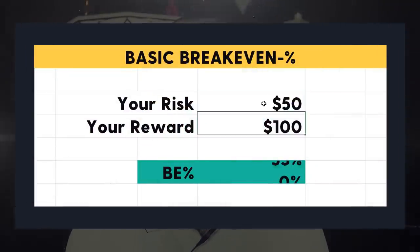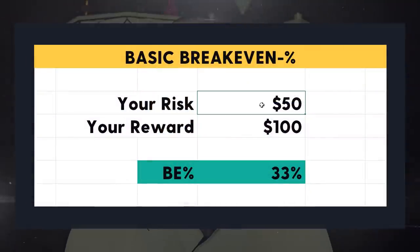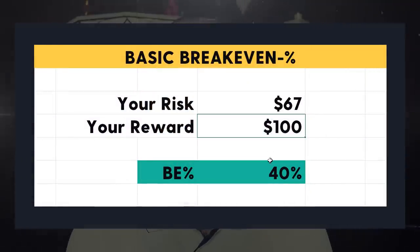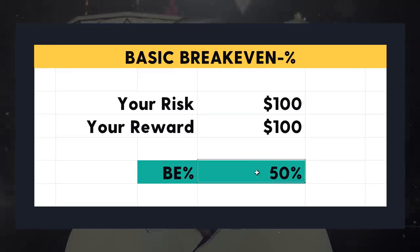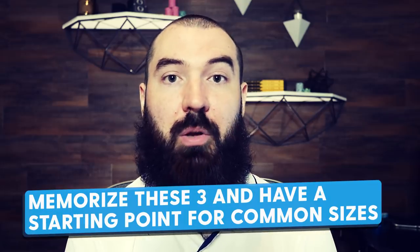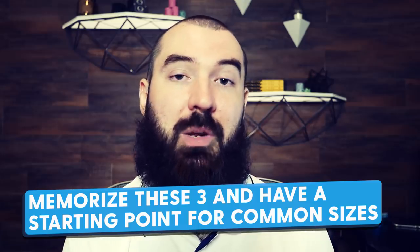Here are the three you 100% need to memorize, because these are based on the most common bet sizes: half pot, two-thirds pot, and full pot bets. For a half pot bet, it's simply 33% break-even — we are risking one unit to win two units, so one divided by three equals 33%. If we bet two-thirds pot, that's 40% break-even. And if we bet full pot, risking one unit to win one unit, then we have a 50% break-even. Please memorize these. You're going to be making bet sizes in these ballparks, so at least if you have these memorized, you always have a starting point in real time.